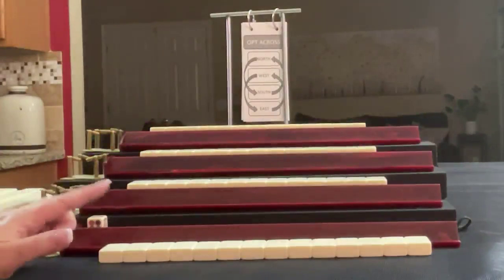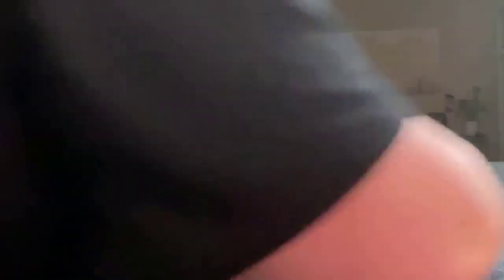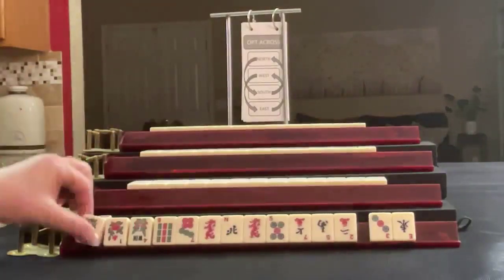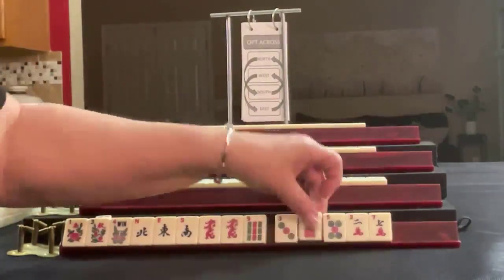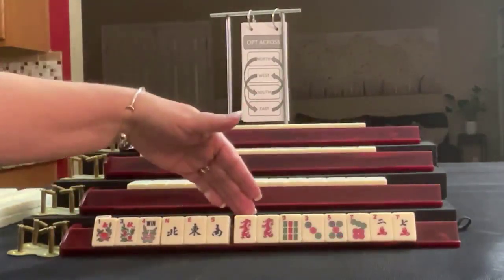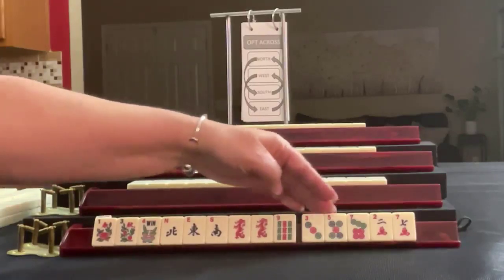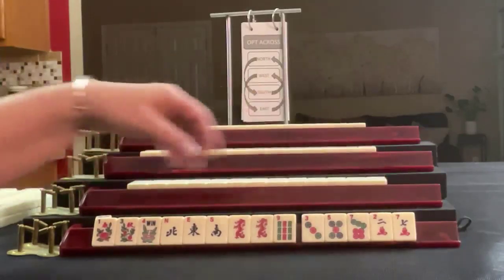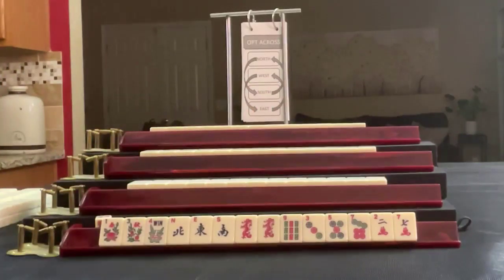Everybody has their tiles. Let's see what we can do for Player 1, also known as East. Three flowers — Northeast, South. Pair of Red Dragons. Nine Bam. Three, five, seven in Dots. Two, seven in Cracks. If these were your tiles, what would you focus on? And what would be your first pass?